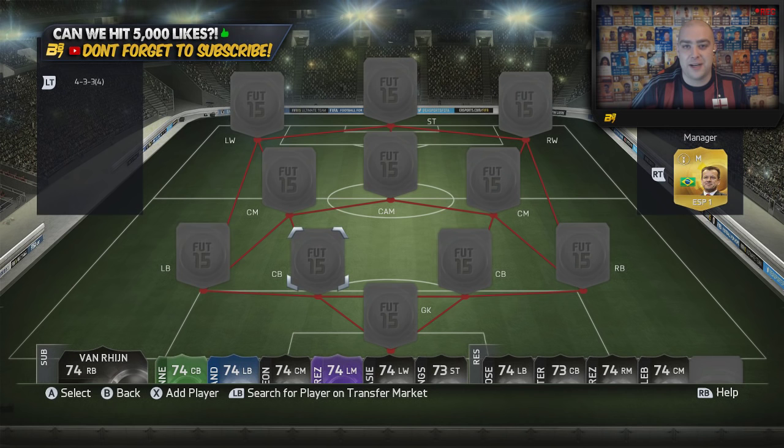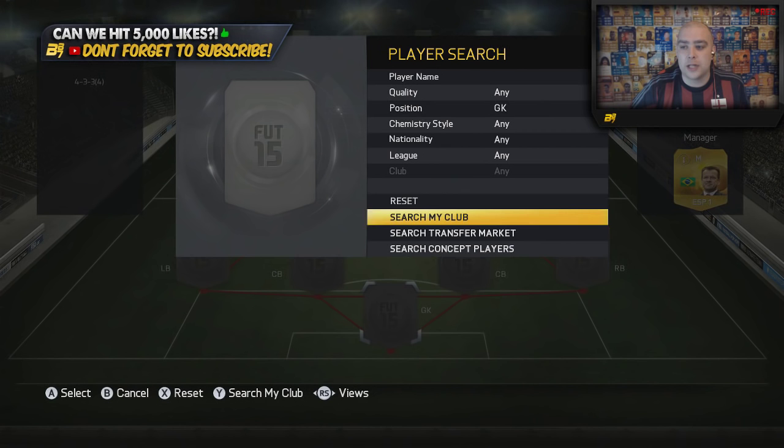So what I'm doing today is a cheap-ish squad builder. We're nine months into FIFA 15, so 100,000 coins is pretty cheap in my opinion — especially if you play divisions and tournaments, you could earn 100k within a week depending on whether you've got a pack addiction. Today we're going to feature two Team of the Season players and it's going to be in the region of around 80 to 160k. I picked the team up for 100,000 coins, so let's get on and build it.